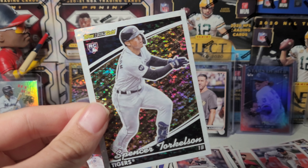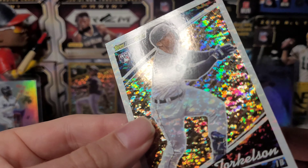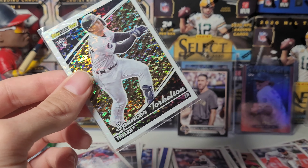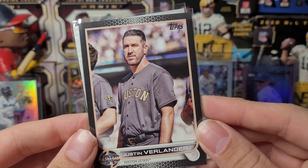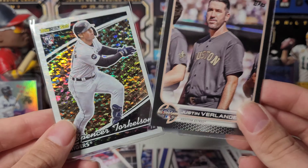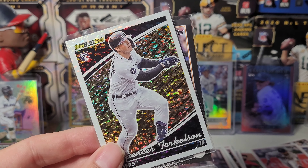This is probably one of my favorite designs — these Black Gold inserts. I think I have this card already, but nothing wrong with another one. We'll sleeve it up just because I like them that much. This is probably my favorite card of the box. Looks-wise I really like this card. Torkelson didn't have a great year, but he's the number one overall draft pick, so he should bounce back hopefully. Anyway, that's gonna wrap it up for today's video. Appreciate y'all stopping by, good luck out there, and we'll catch you on the next one.